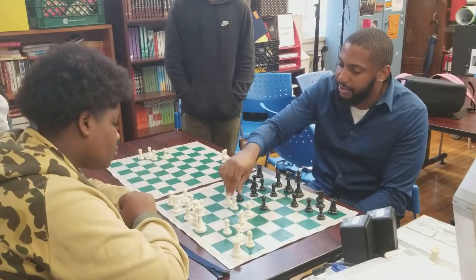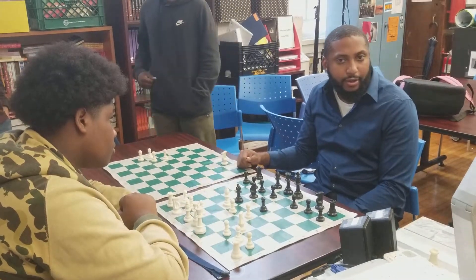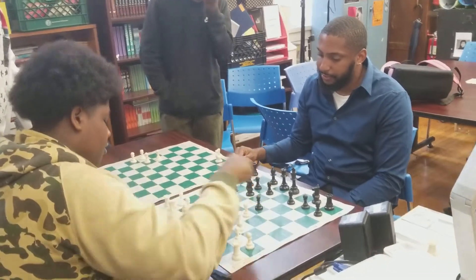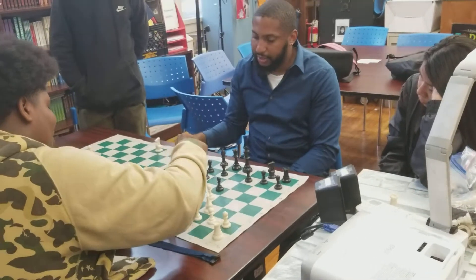White wants to play pawn to d4, but there's a problem with this move. There are three pieces attacking that pawn. Can anybody name all three? The pawn here, the horse here, and the bishop.